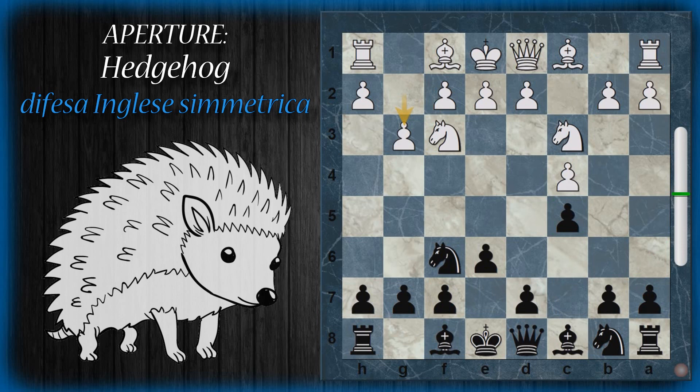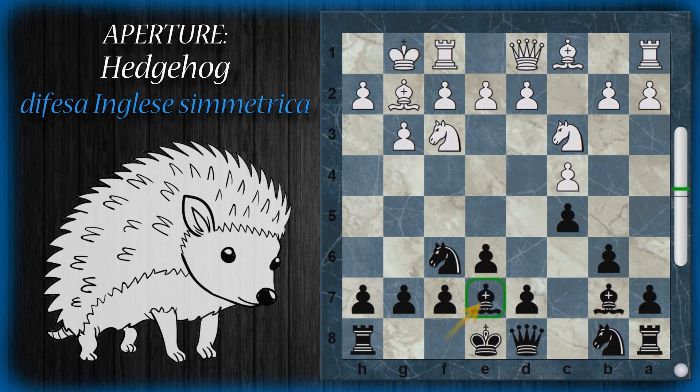Il bianco può scegliere un fianchettamento sulla diagonale campo chiaro e lo stesso fa il nero. Arrocco, alfiere E7 — sempre il solito discorso di piazzare l'alfiere dietro la futura falange pedonale. Prima o poi il bianco può decidere di spingere B4, mossa logica perché permette di aprire il centro visto che il nero sta tenendo un'apertura abbastanza remissiva con vari pezzi bloccati all'interno.